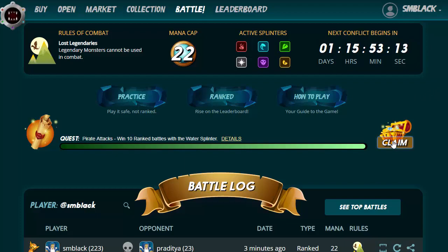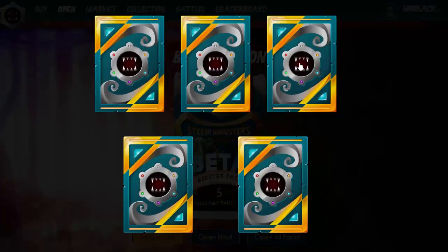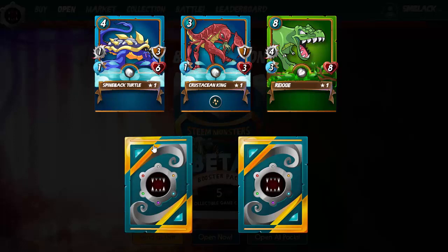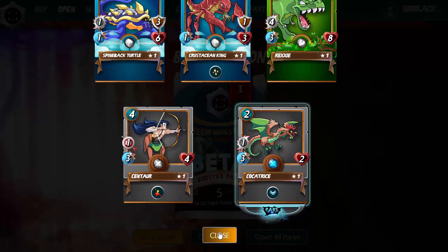Let's go ahead and claim this pack. Congratulations — you've successfully completed the quest 'Pirates Attack' and you've won one booster pack. Let's open this pack and see what we've got inside. We just go down to the 'open now' button and the cards will appear. Every time you click on one they turn over — we're adding some extra blue cards to our team, which are really useful. And we get a neutral — every pack actually contains at least one rare.